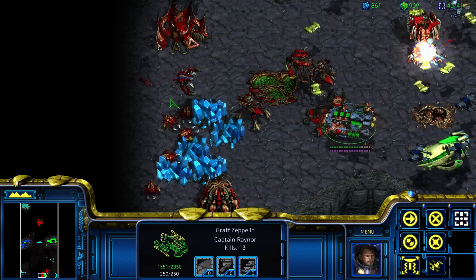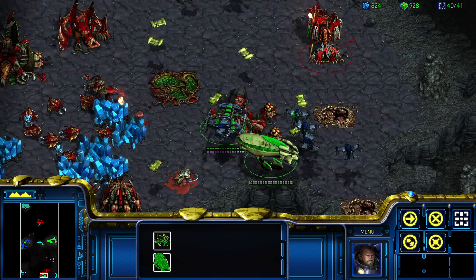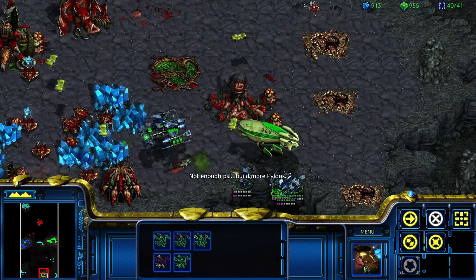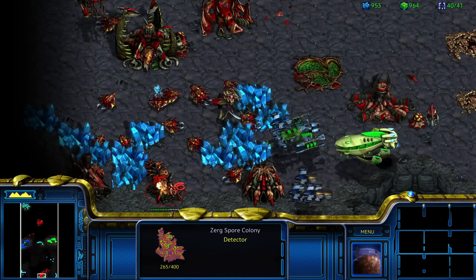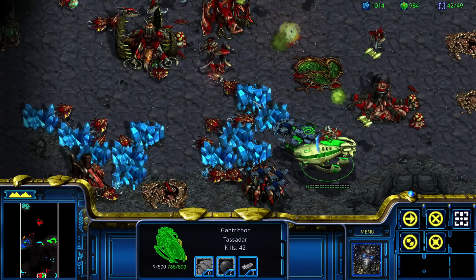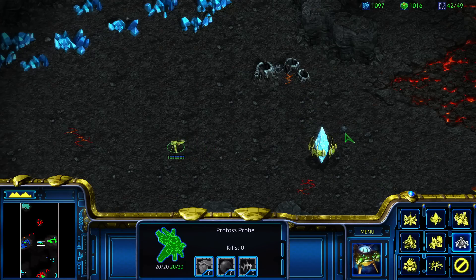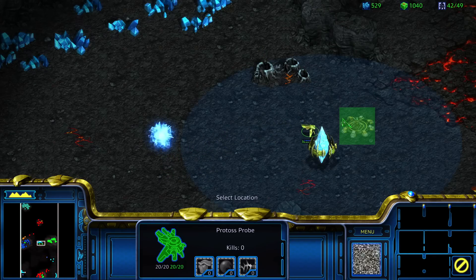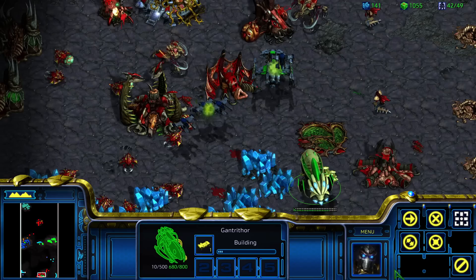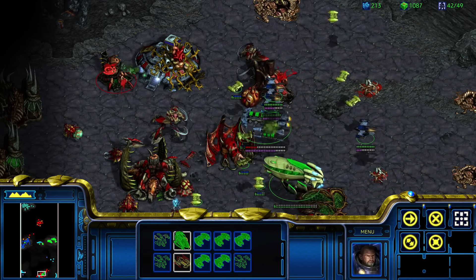We're working hard to build up this Wraith death ball, so let's not lose it. Let's get rid of this spire. We're chilling. Are we getting upgrades? We should be getting upgrades on Graf Zeppelin. Let's build this nexus. One thing I also haven't tried is double building nexuses so that you can duplicate the mineral speed.